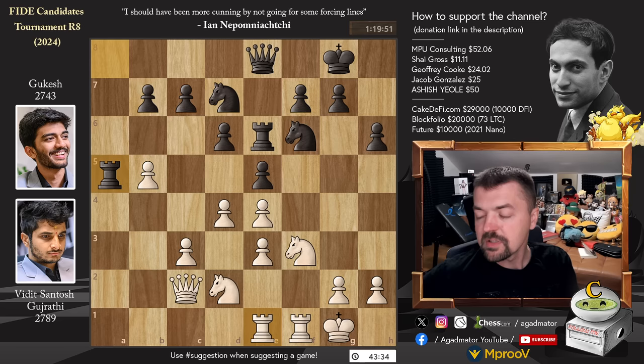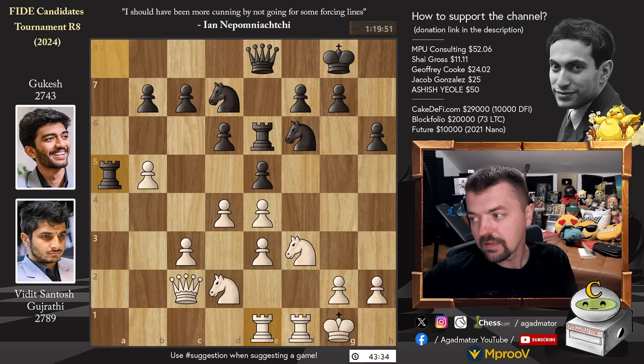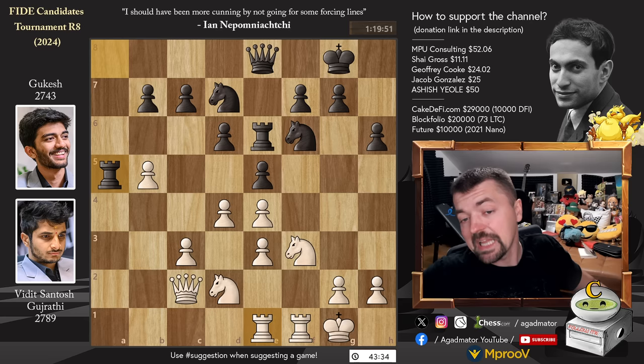So Gukesh, even though they're tied now — both players on five points — Gukesh has a better chance of winning the Candidates, as he has yet to play Nijat, at least in my opinion. Hikaru and Pragg on four and a half — of course still contenders to win the Candidates, should Jan or Gukesh slip in one game. Hikaru and Pragg could easily overtake them. Even Fabiano on four points, trailing by a full point, could still come back if he wins a game or two. For Vidit it's going to be a little bit harder, and for Alireza and Nijat — I think there is almost zero chance for them, unless they win all the remaining games.